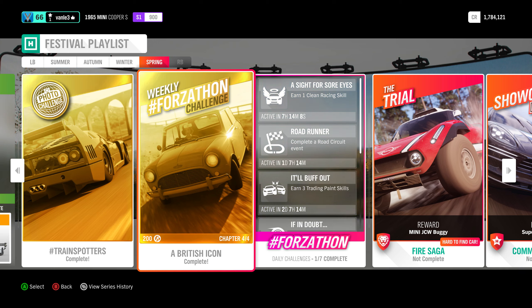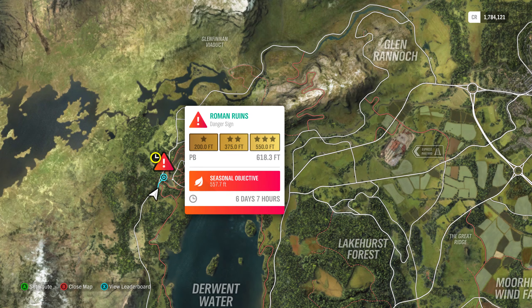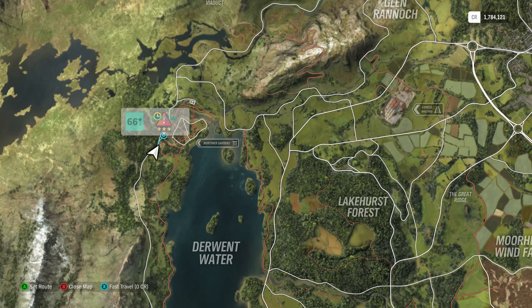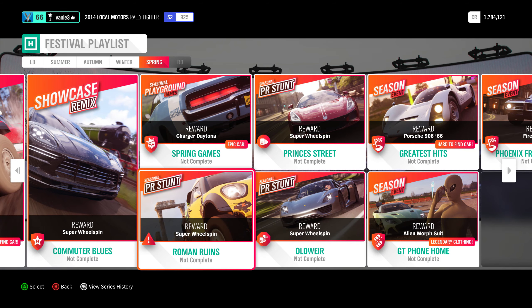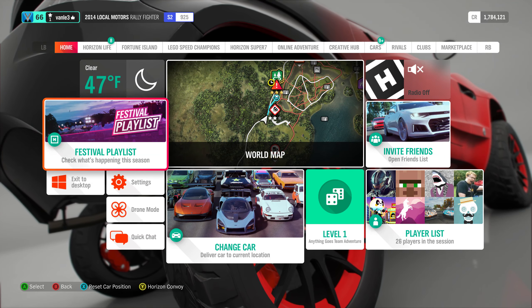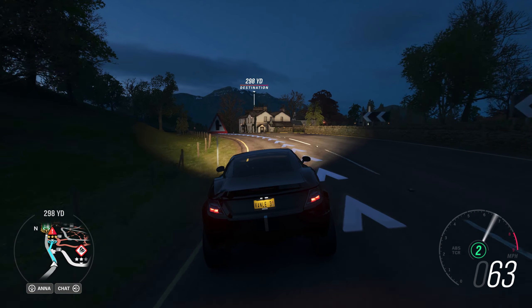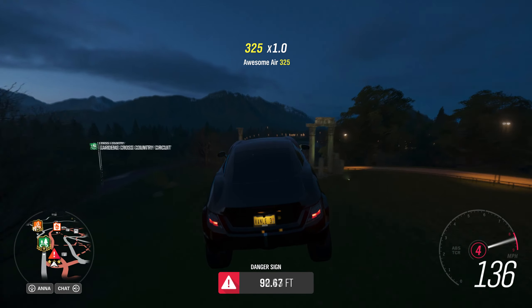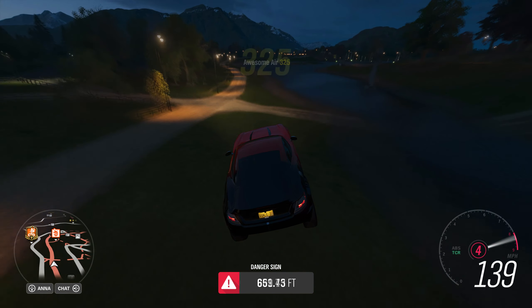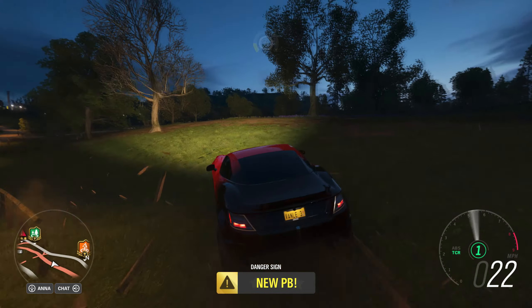We'll see each other with the stunts. Here we are with the jump - it's right here, luckily it points you towards it when you set a waypoint and drive there or fast travel. I like to use the Rally Fighter for this, but anything quick really works for this one. You just jump, and jump far - 680 feet - and that will easily do it. Seasonal completed!